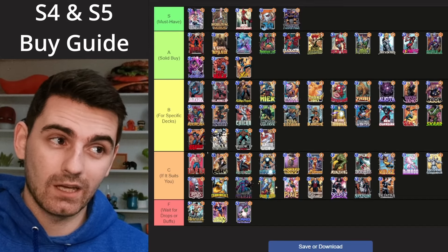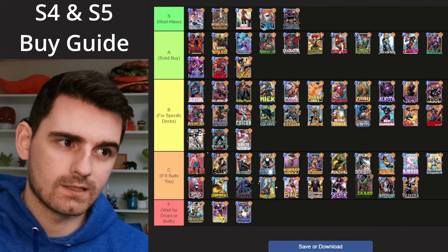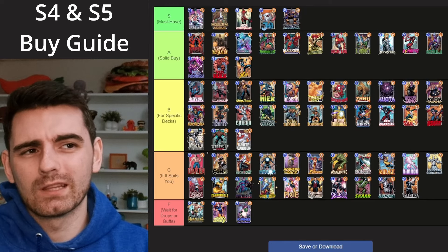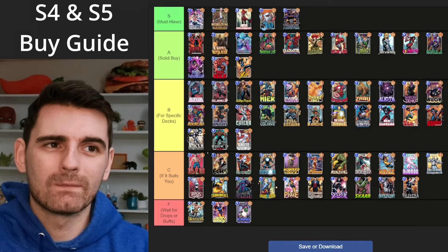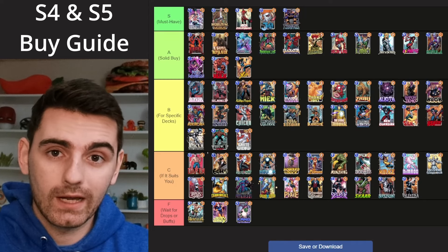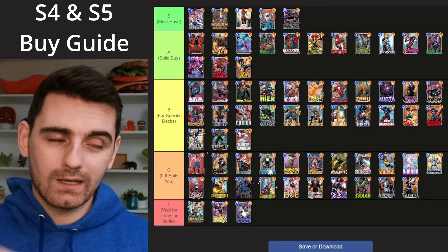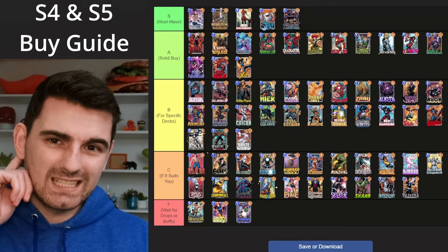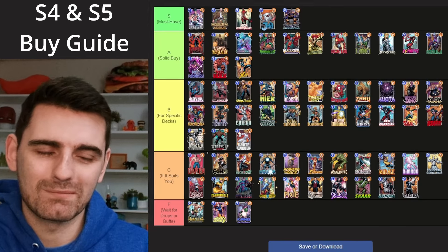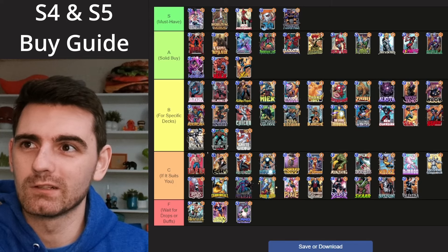I'm going to be moving Scar down — another former season pass card from the January season. You're a 6-cost card that could have its cost reduced, with 11 power, and there are just so many stat sticks in the game. Red Hulk has 8 power, and at some point they'll probably release another big 6-cost card that replaces him. Stat sticks are the most replaceable cards in the game. Scar really didn't see any play and there are just so many big options — you do not need to be running that big green dude.